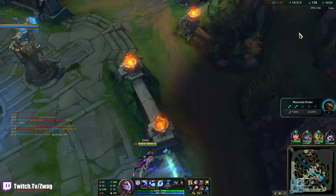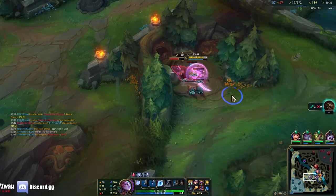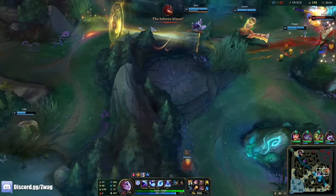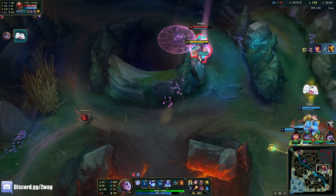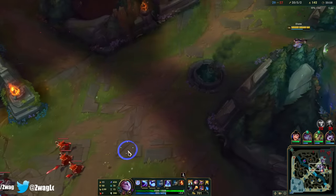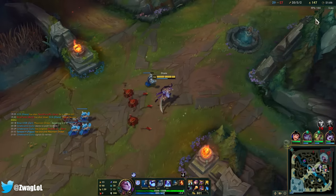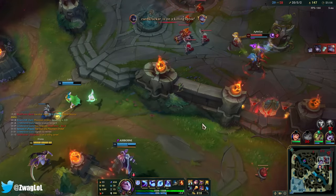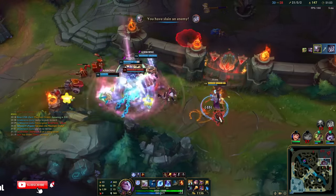I'll still always be able to 1v1 him even if he builds a bunch of MR. Third hit does 400 to 450 damage — it's basically another spell if I hit him three times. That's her tank, by the way. Gragas is doing this AP haste build — I haven't tried it but it is strong, it's just he's not as tanky as he could be. I don't think he's that difficult. I didn't even use an ability.